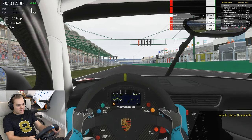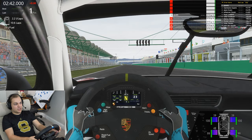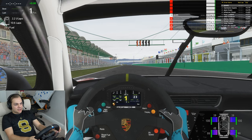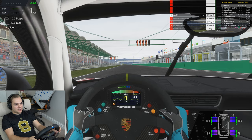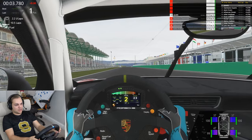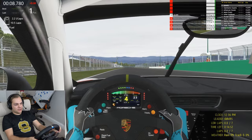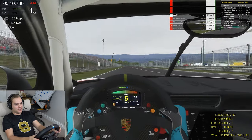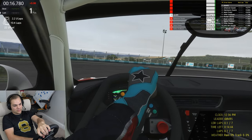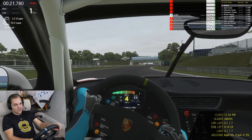All right, the field is lining up. Seven laps on the board, let's go. The start is just about on - down into turn one, this is where all the chaos happens on that first lap. Three wide behind us - just trying to utilize that gap and get away from the pack.